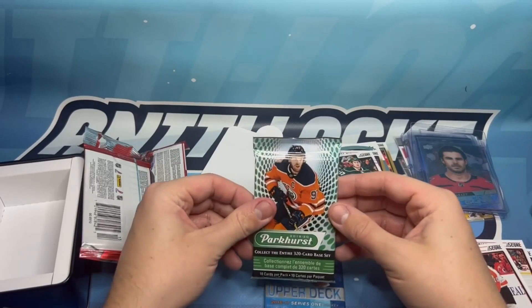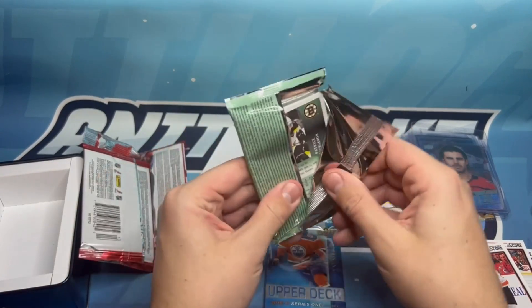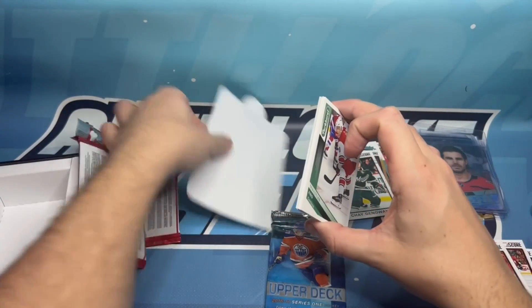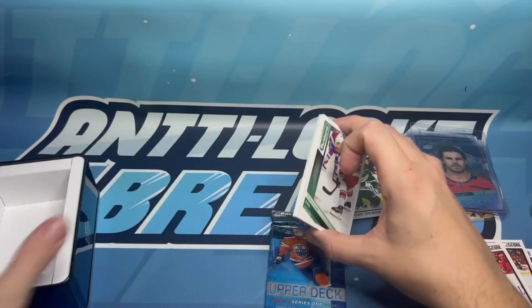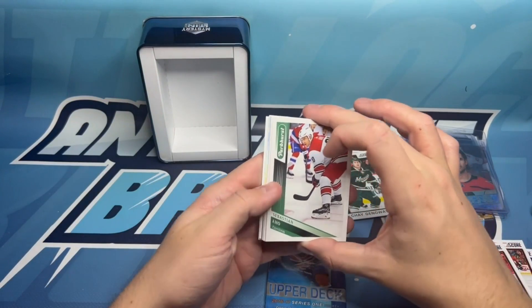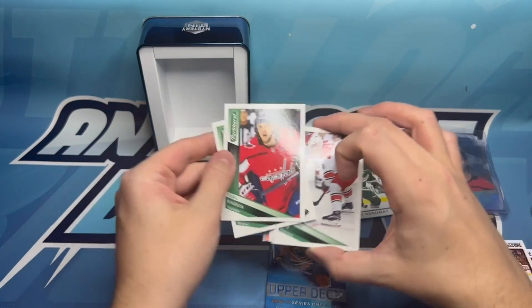And then a 2019-20 pack — I think this is the first of the Parkhurst from this year that I've opened. Let's see what we got here — it looks like something foily. We'll move some things around.